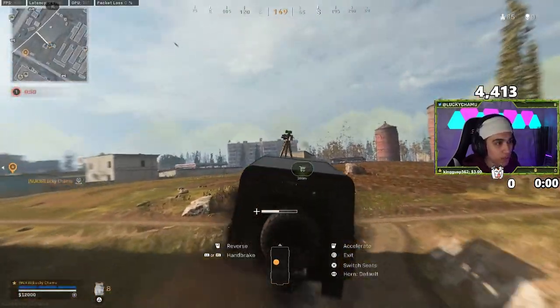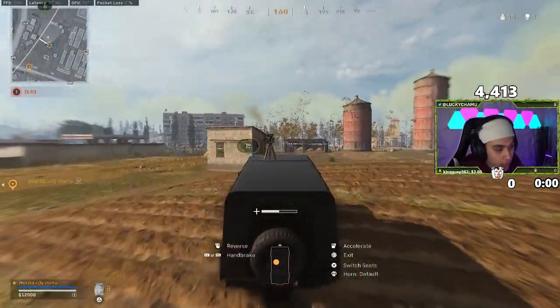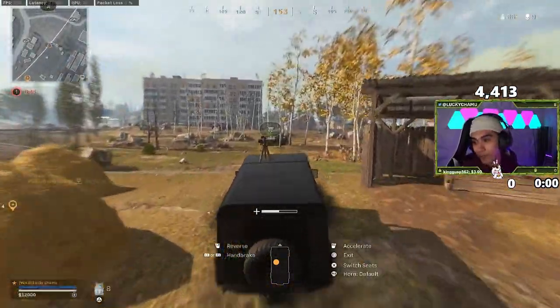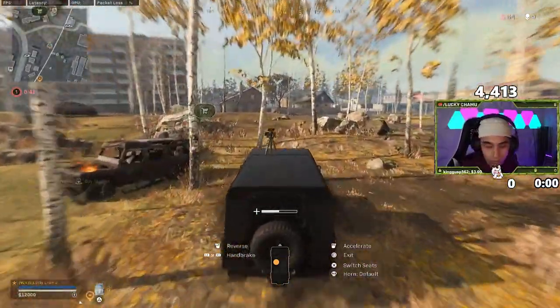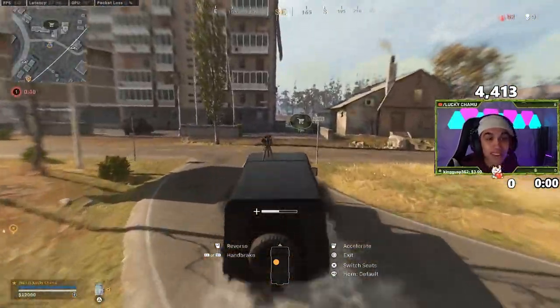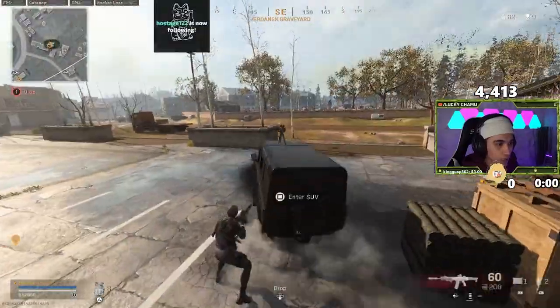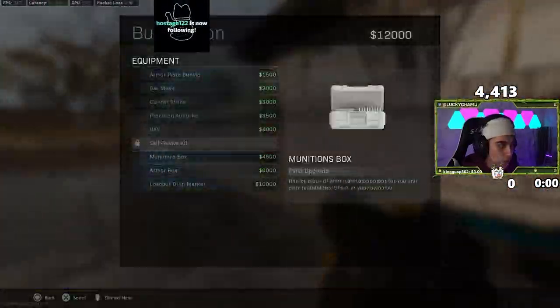We've got to look for a buy station — go back to where we originally were. Hopefully a player we killed here previously who was camping is flying back and trying to recover. We can go to the UAV buy and fly there. I'm going to go here, throw this, go here, pop.